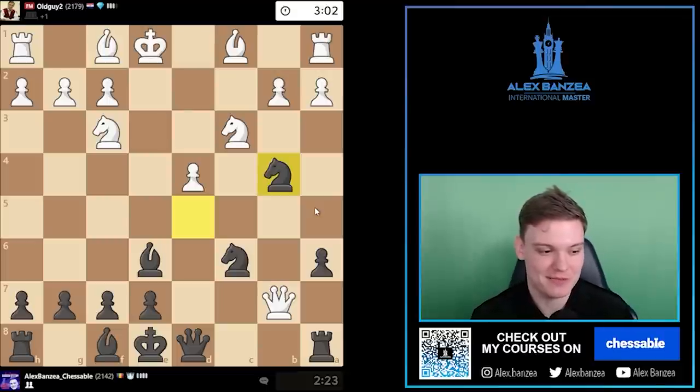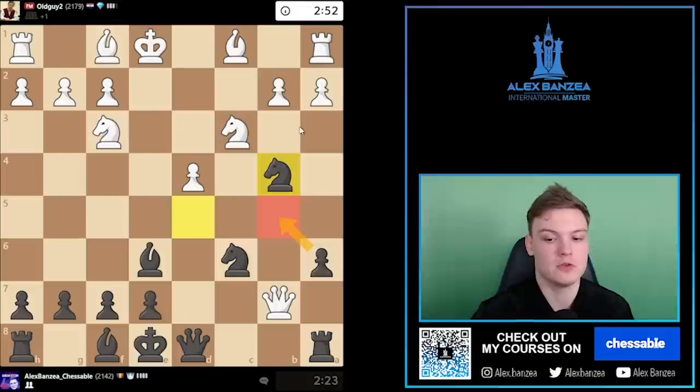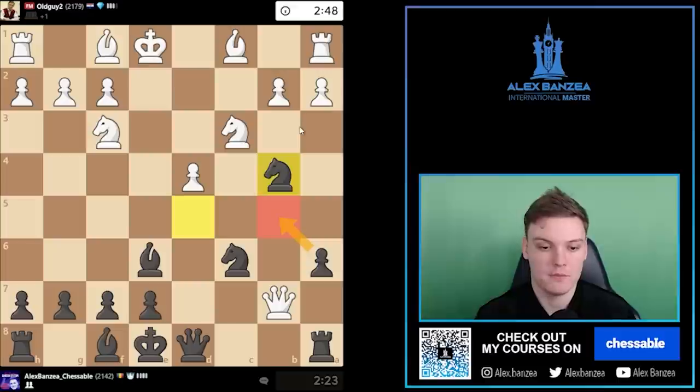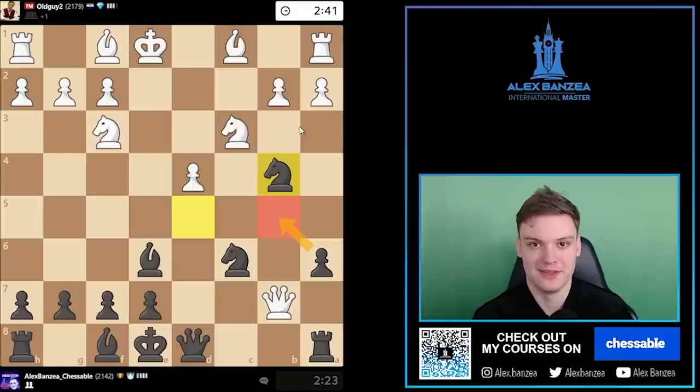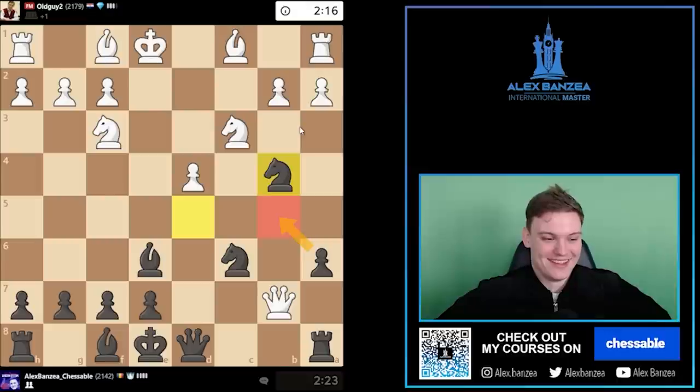Queen getting trapped in the pawn attack seems common if they get greedy. Especially against this a6 line, because otherwise the queen could come back home, but this is taking away one of the most important squares. Maybe I shouldn't be getting too hyped because we're playing against an opponent with the nickname oldguy2. I guess I should change mine to oldguy3, but that remains to be seen according to the result of this game. Maybe I could be oldguy1 — that's even better.